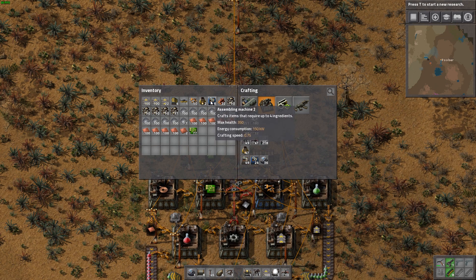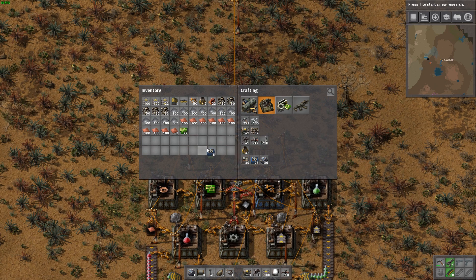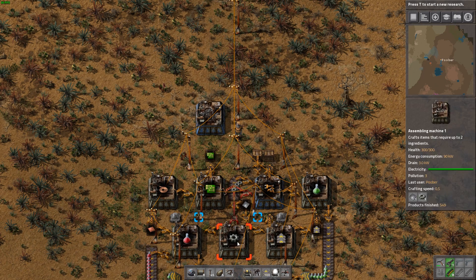We're going to be using our assembly machine 2s because a couple recipes require that they cannot be made in assembly 1 machines — they have to be built in the assembly 2s. The first of those being the electric mining drills. I want to put the electric mining drill assembly machine here because we can end up just using the electric circuits from this box here.